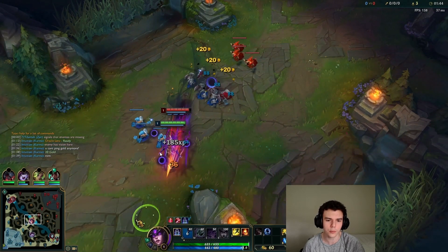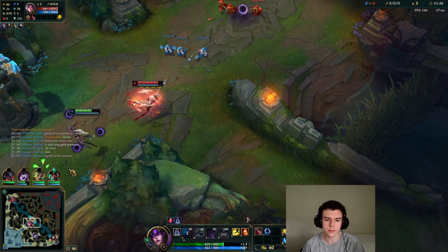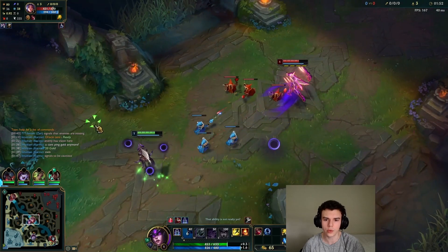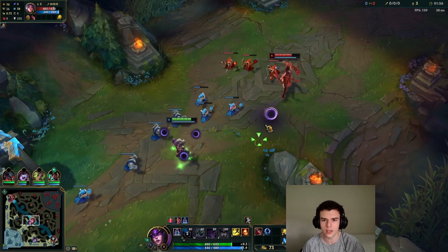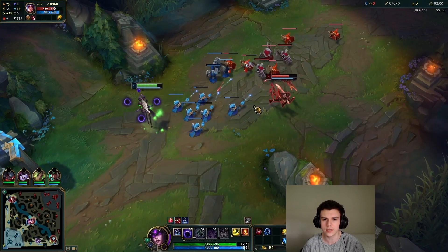If you can actually bait someone into trading onto you so they push the wave, this is really good for you — it's a big mistake from Irelia because it's going to guarantee the wave pushes towards me. You actually see a lot of Irelias start E at level one sometimes just to make sure the wave pushes towards them, but if they start Q it's still okay. Especially if they push towards you it's almost always a mistake.